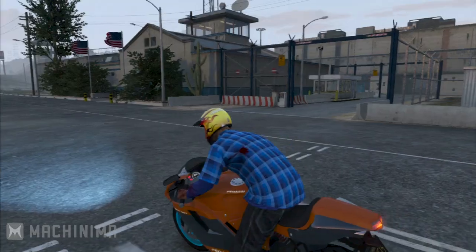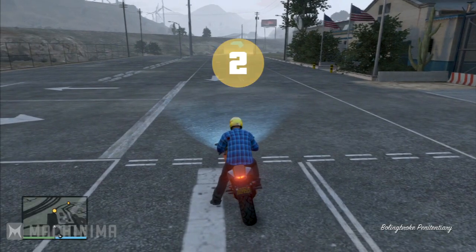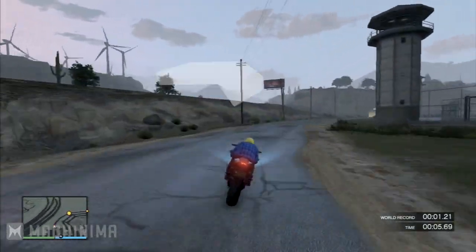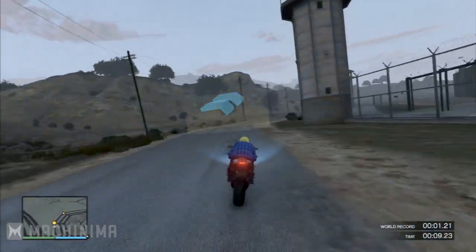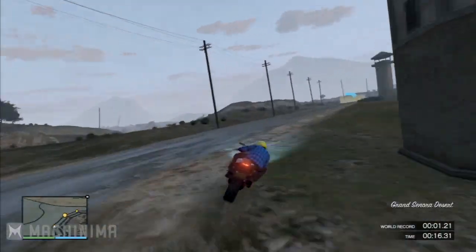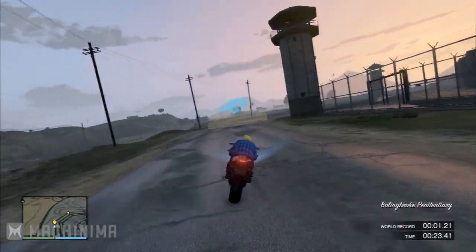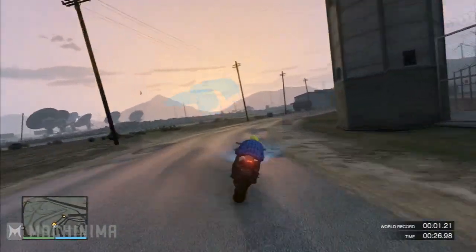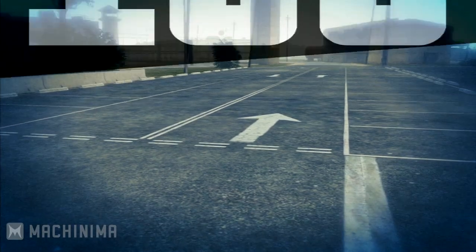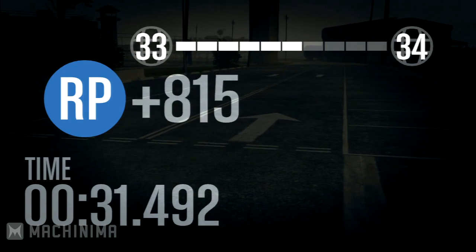First up is racing. You can see in the gameplay I'm doing a race right now. This is a very good way to rank up since they still allow you to replay races — it's only missions they've disabled replaying. One of the race maps I was doing was Criminal Records, which is the smallest race map in GTA 5 Online. You can complete it in around 30 seconds using a custom motorcycle with upgrades, and you get 780 XP every time you complete it.